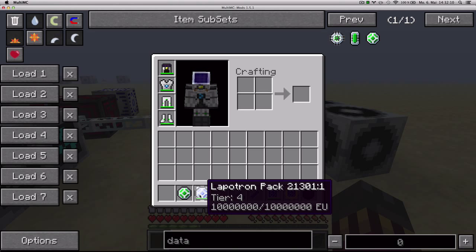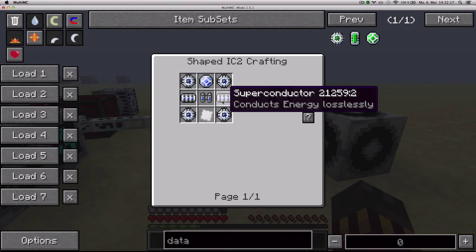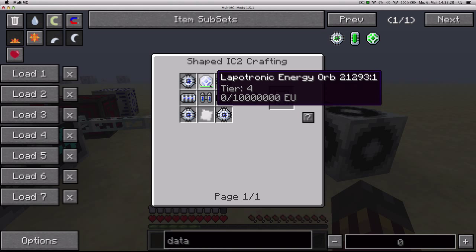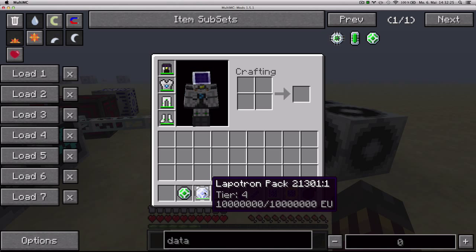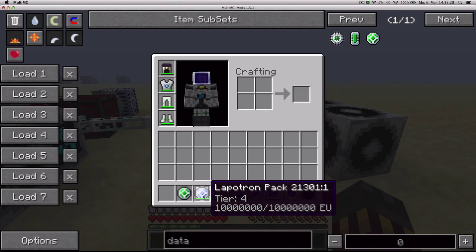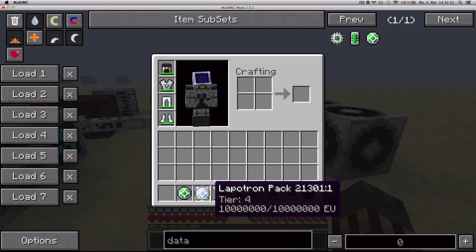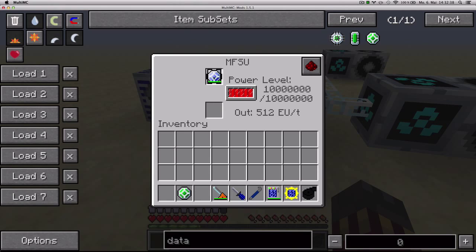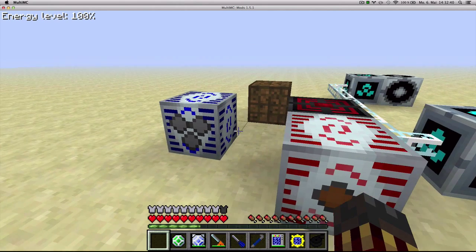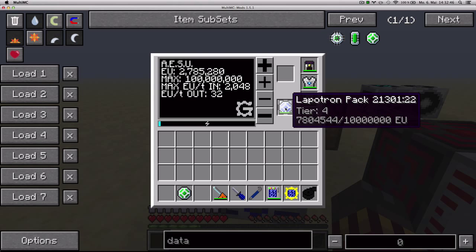Next up, we've got the Lapotron Pack, which you craft with these expensive components: four energy flow circuits, one lag pack, one iridium plate, two superconductors, and one Lapotronic Energy Orb. It's the next tier of lap packs, able to store 10 million EU, and you keep it in your chest. Since it's a Tier 4 item, you cannot use it in an MFSU — only in Tier 4 storage units like the Adjustable Storage Unit or the Charger Mat.